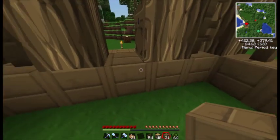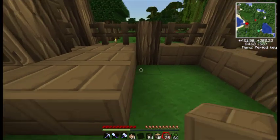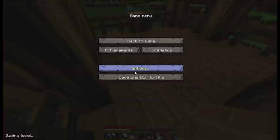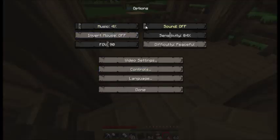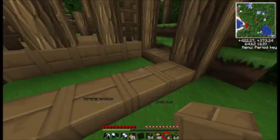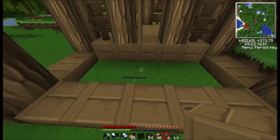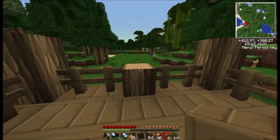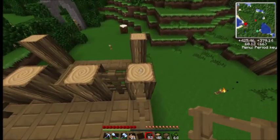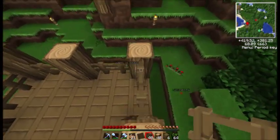So inside I want to do a gravel floor, but we'll just do wood for now. The sounds are really loud and it's only at 1% — ridiculous. So this floor is going to be either gravel or grass, and we'll need to put some fences in here.